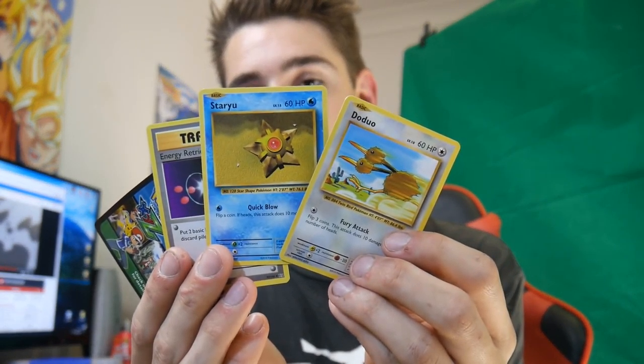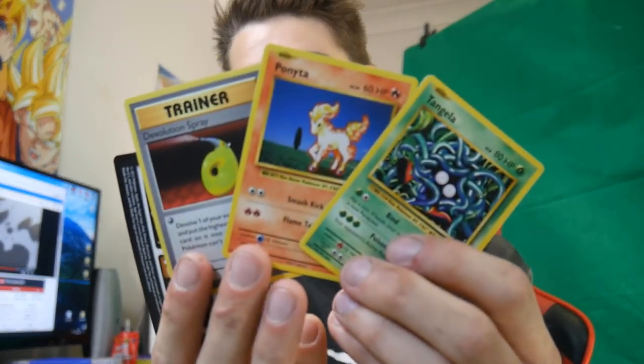If you guys want to see anything else — anything custom, anything that you guys want specifically — message me please. There's a Starmie, sorry. Message me and I will try and make it happen if it's not too crazy. But we are Booster Kings and we do go crazy. We have a Ponyta and a De-Evolution Spray. We're chipping away at these Dollar Tree packs pretty quickly — let's face it, the hardest thing is opening up the packs.